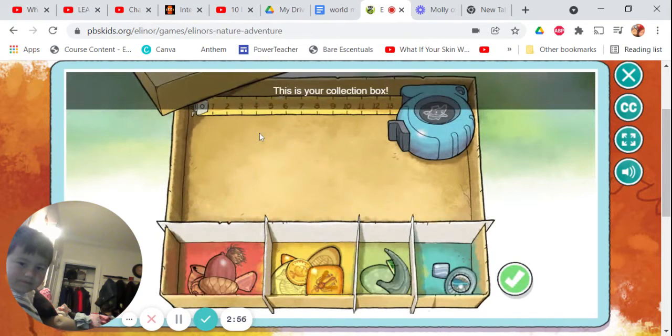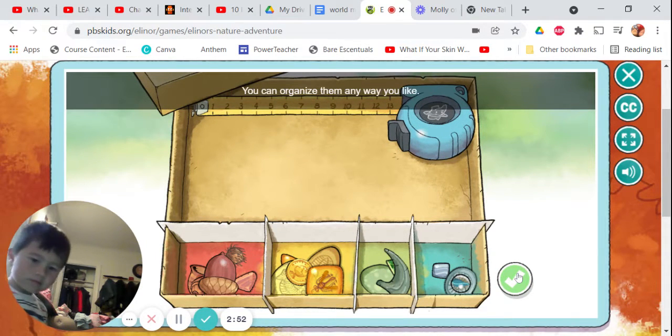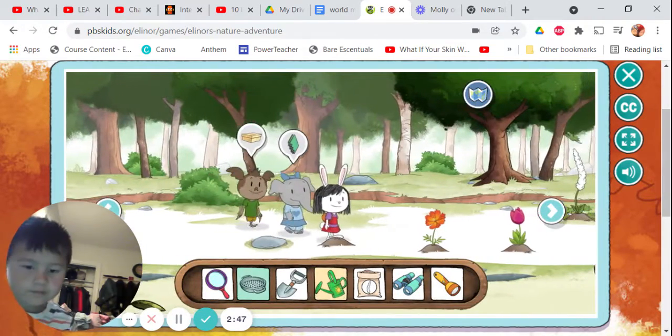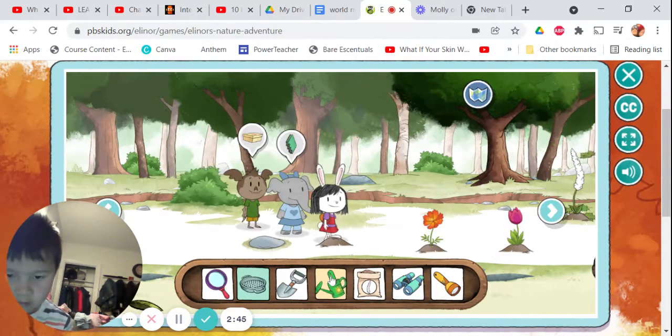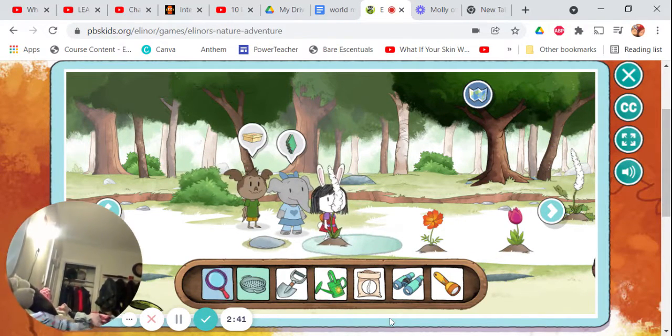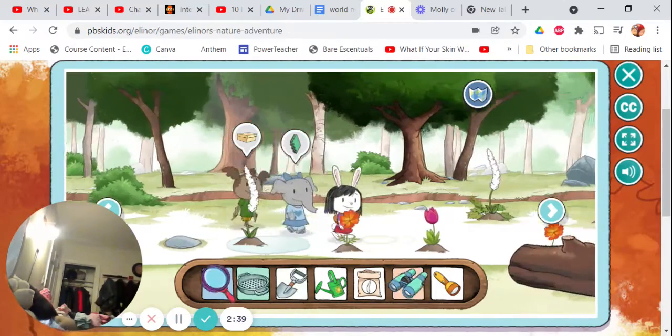This is your collection box. You keep all the nature treasures you find here. You can organize them and you can look out.